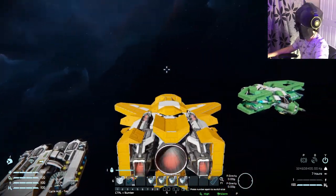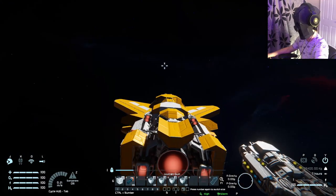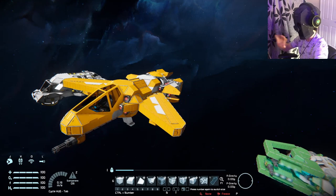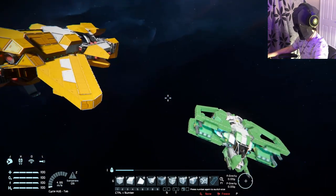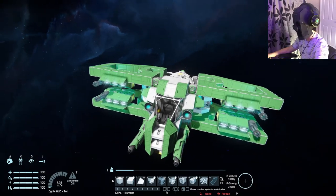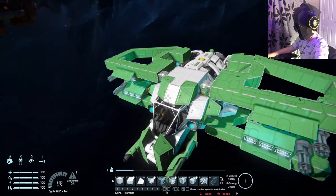If the shaking bothers you, that's what you can do to fix it. That's a stationary hinge idea — where your hinge doesn't move or interact, it just stays fixed. Now on the next ship it's a little more complex in terms of what I wanted to do with the hinges.